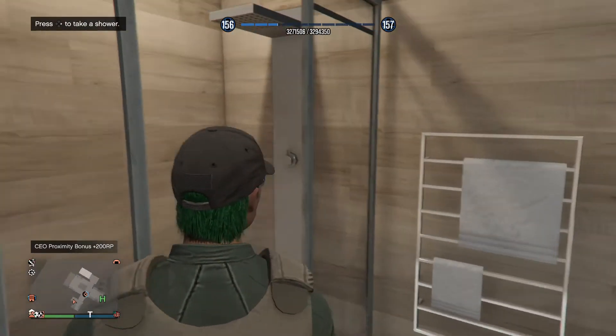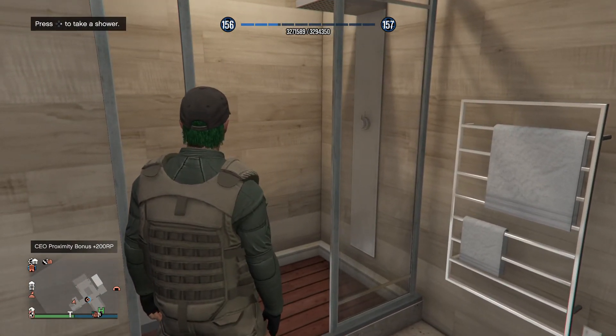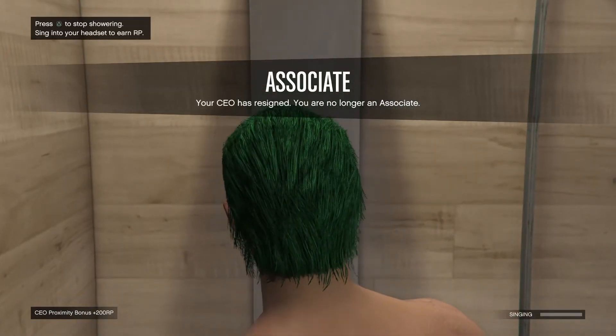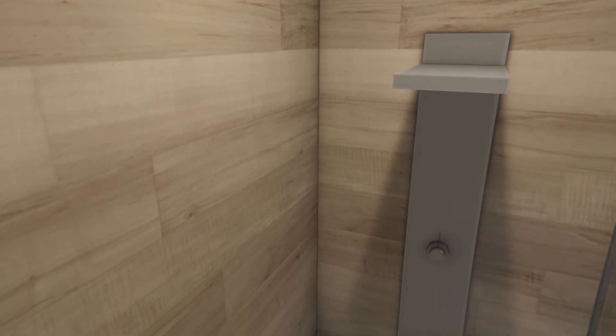So we're going to go ahead and do a countdown. We're going to take a shower and you'll see here at the end that I'll still have the outfit on. So on three, here we go. One, two, three. So I'm in the shower. You see there — 'associate, your CEO has resigned, you're no longer an associate here.' So we're going to go ahead and stop showering. And when we get out, you'll see that I still have on the outfit.